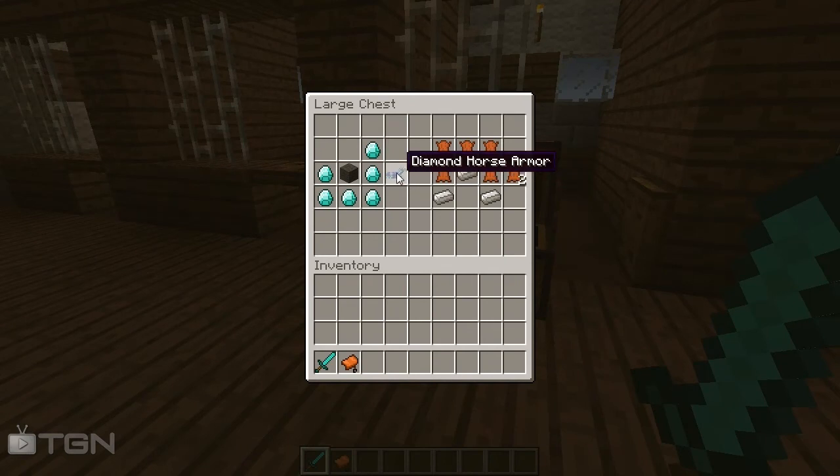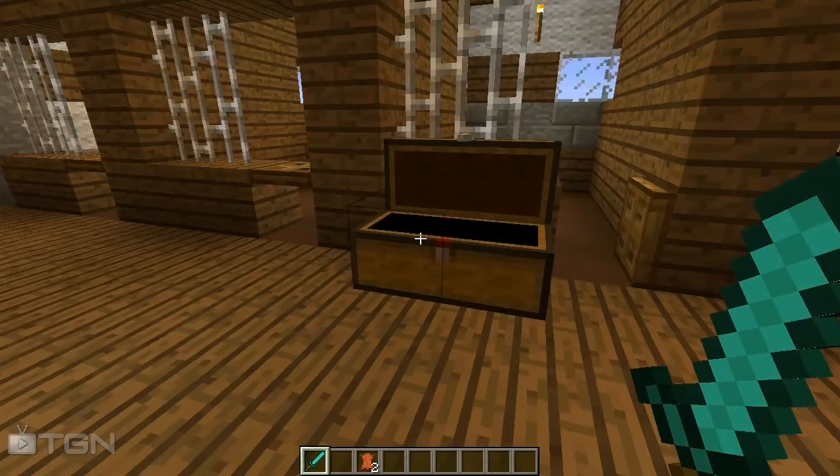Then we have the diamond horse armor, which is the same as well — six diamonds and one gray wool in the middle. We can also craft the saddle with five leather and three iron ingots.